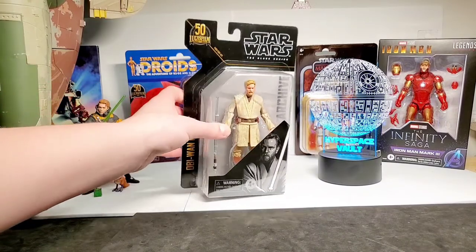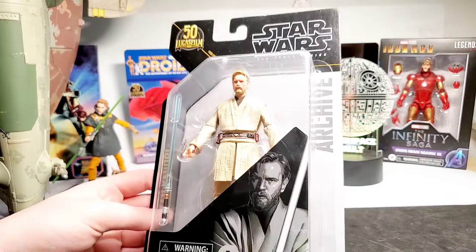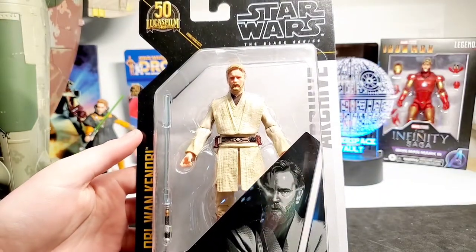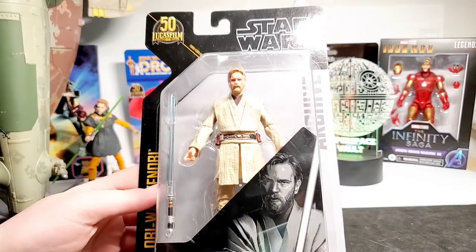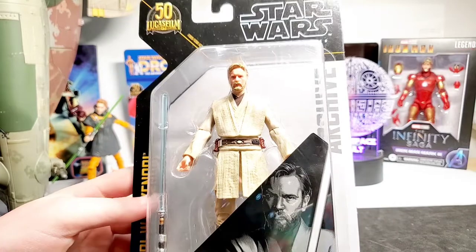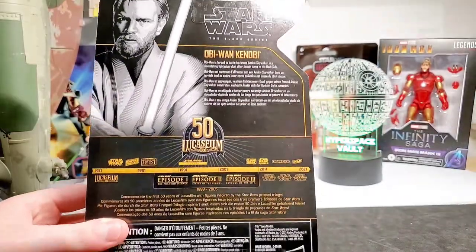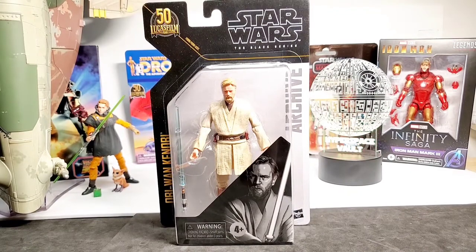Next up we got this awesome Archive Obi-Wan Kenobi — I'm pretty sure he's from the newest Archive wave. The Archive line is a re-release of older figures with newer features. This is the Revenge of the Sith Obi-Wan from what I think was Phase 2 with the blue boxes, and they've now added the photo real deco technology to his face, which looks way better than the original. The hair also looks better — the sculpt may be the same but the paint is definitely improved. Here's the back with the timeline. Really nice — I can't wait to unbox that.